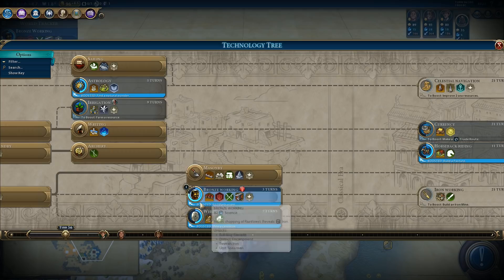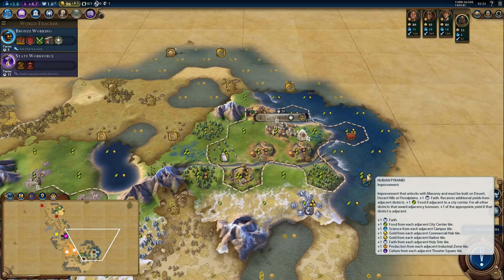The Nubian pyramid has to be built on the desert — so campus right here. That will take nine turns. We'll switch from state workforce to something else.